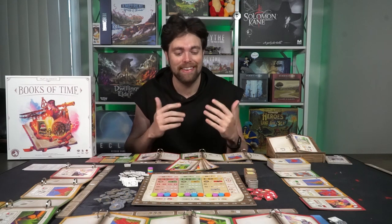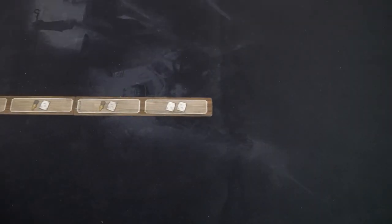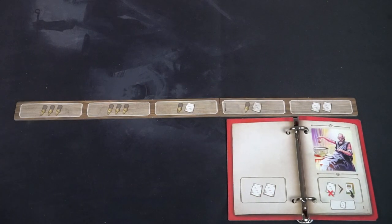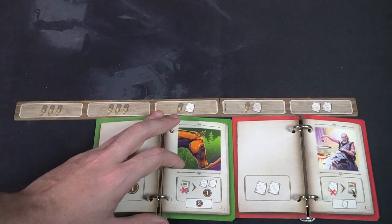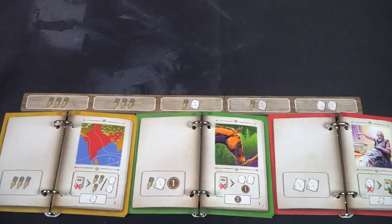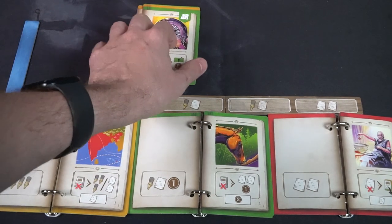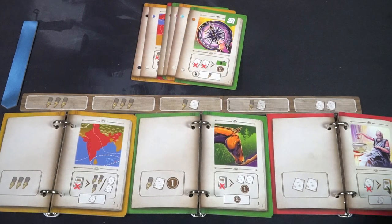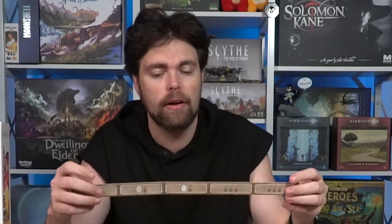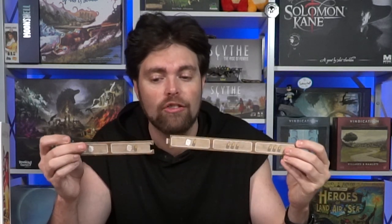To set up the game Books of Time, the first thing you do is determine the number of players playing the game. You're going to give each player everything they need to play. First, you're going to give them three books. Each of these three books should be pre-arranged as the rules tell you - on the bottom right of these pages is a number one, and they will be stacked in a specific order. You'll get two pages for each of your books, with a front and a back cover. Then you take your player separator, a horizontal board that you attach to each other, which creates the location for where you'll place your pages.